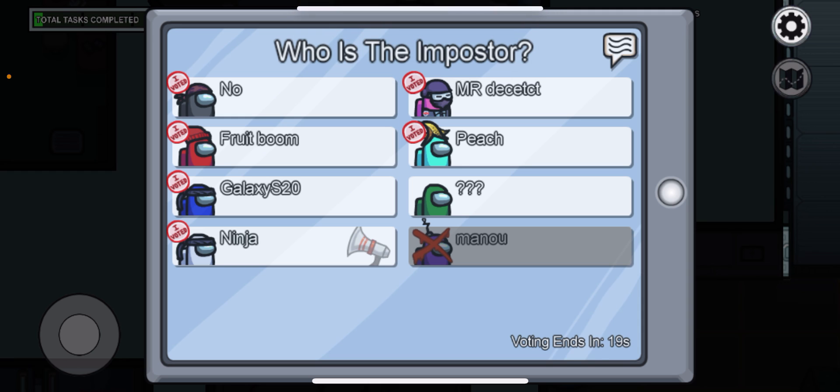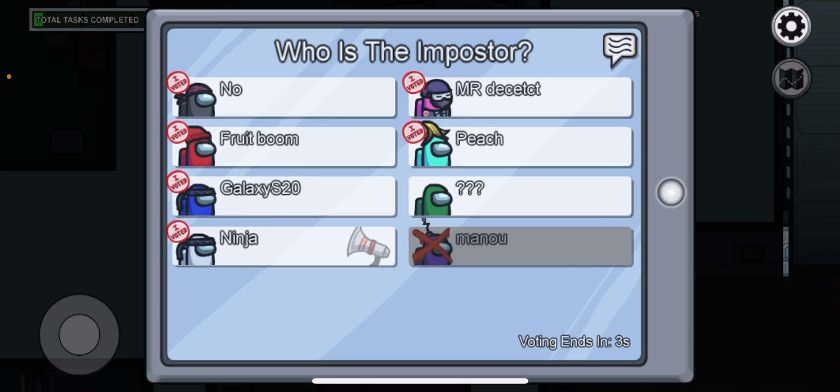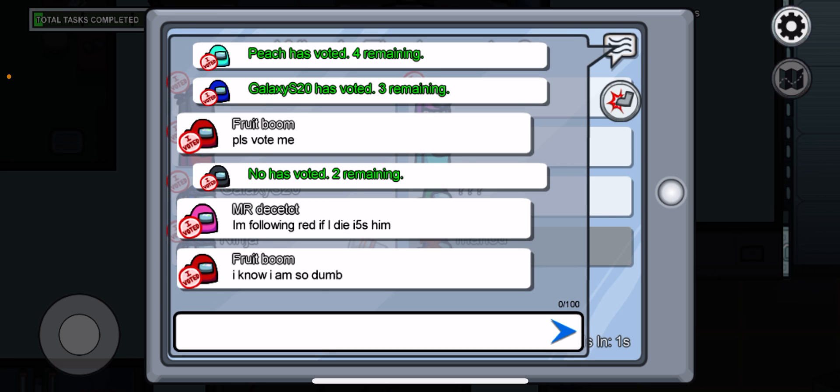If you see someone doing a task, I recommend watching until the task bar goes up. Seeing them do a task once isn't enough to clear them as crewmate — I recommend seeing them do it and seeing the task bar go up twice. It has to be twice.